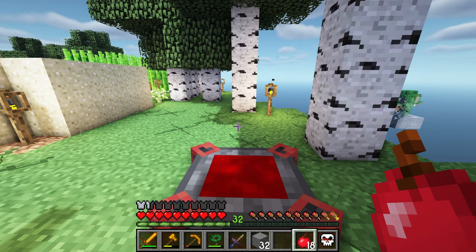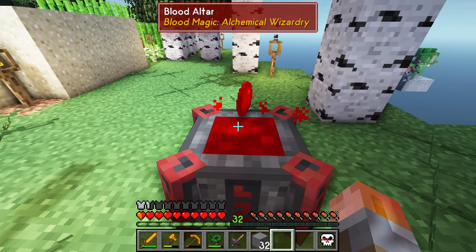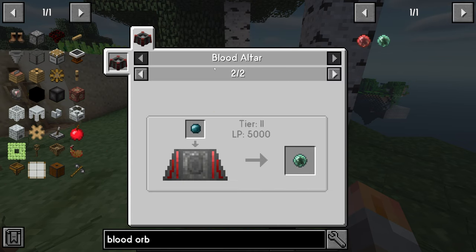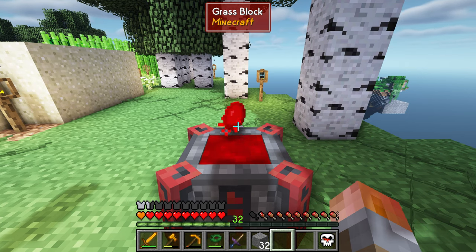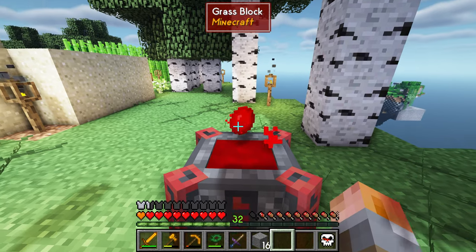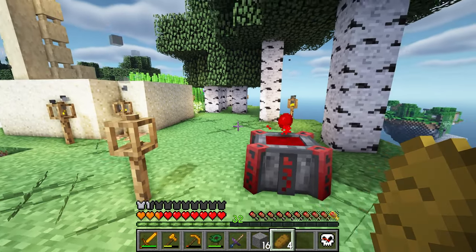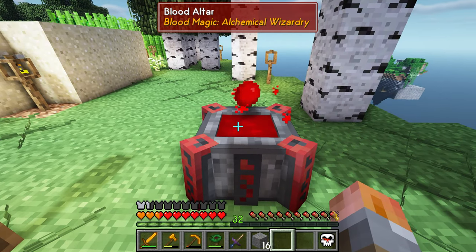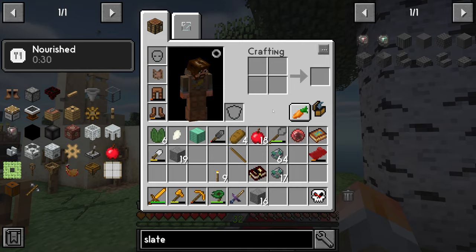One full blood orb and a blood altar. Dump the coagulated blood orb in and we'll get the first tier of blood orb. For the second tier — apprentice blood orb — we need tier two first, so I need to create 16 slates. Each blank slate costs 2000 life points, so I can do three and then carry on with the rest. When it turns into a blood orb, immediately shift right-click it when you pick it up so it binds to you and your life point network.